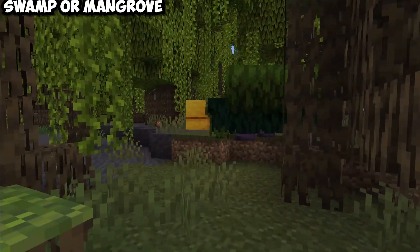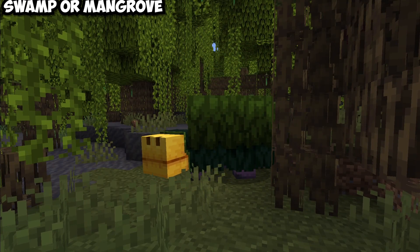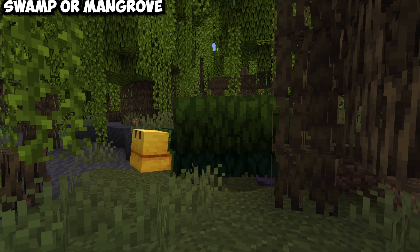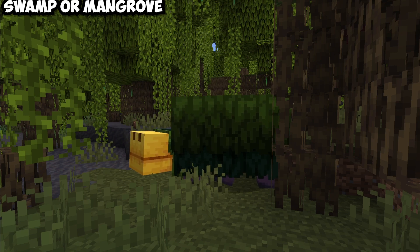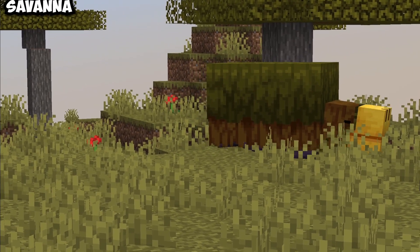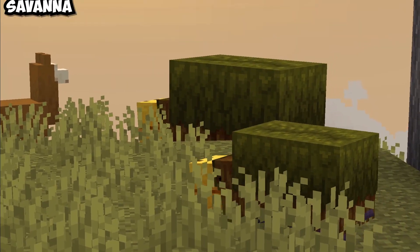If you were to travel to a swamp or mangrove swamp, then this is the coloration. I'm not really the biggest fan because it's way too dark, but it blends in with the environment pretty well. If you wanted to get the ugliest Sniffer, this would probably be the place. Then traveling over to a savannah biome, you'll get a Sniffer with more of a dried out coloration.